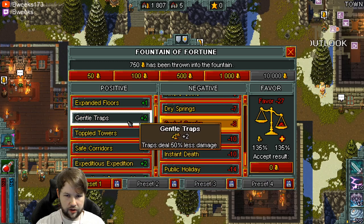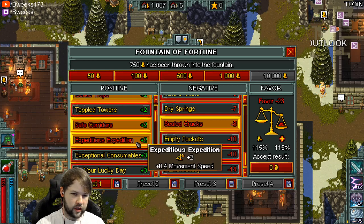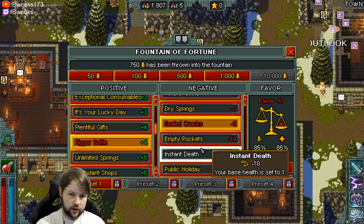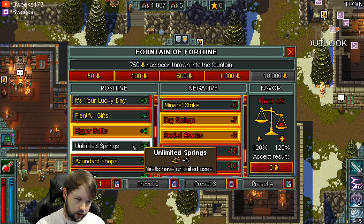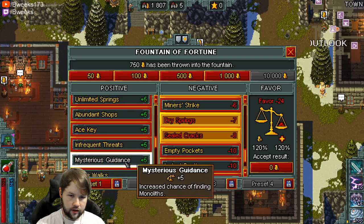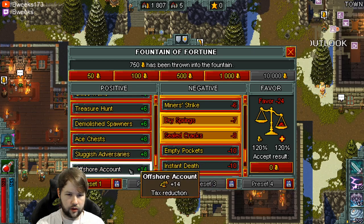No secrets will spawn — I'll just go with no secret spawn for the minus eight favor. Let's turn on some things to make it easier: Gentle Traps, Safe Corridors. I don't want to cut into my XP too much. I can also grab the movement speed to counteract the drink that gives minus movement speed so we don't feel super slow. We could do a Bigger Bottle and turn off Dry Springs to counteract a little bit, gaining some positive and negative favor. So XP and gold — Limited Uses, Ace Key, Frequent Threats, Guidance. I really like Monoliths but it cuts into my XP so much right now.